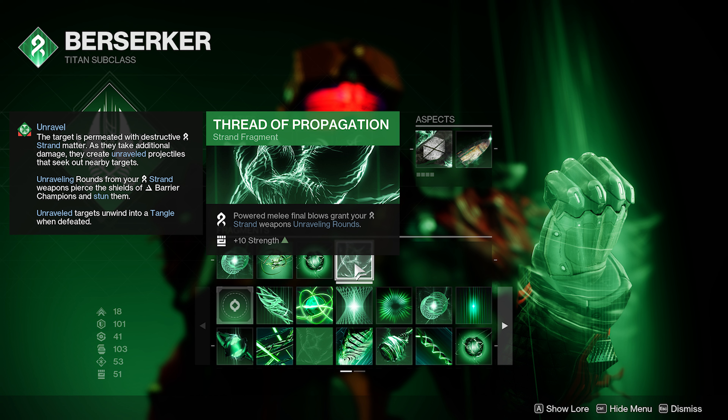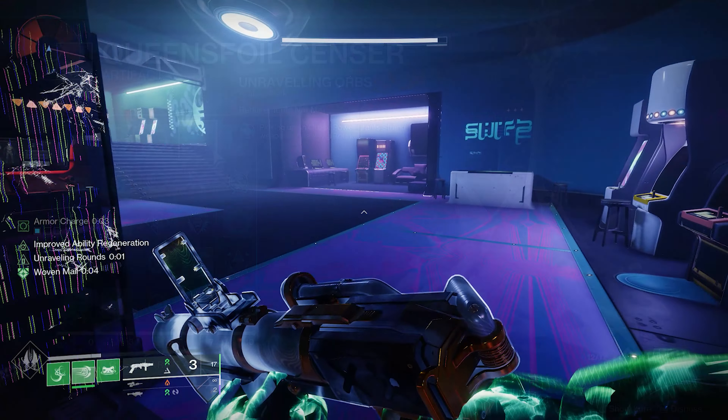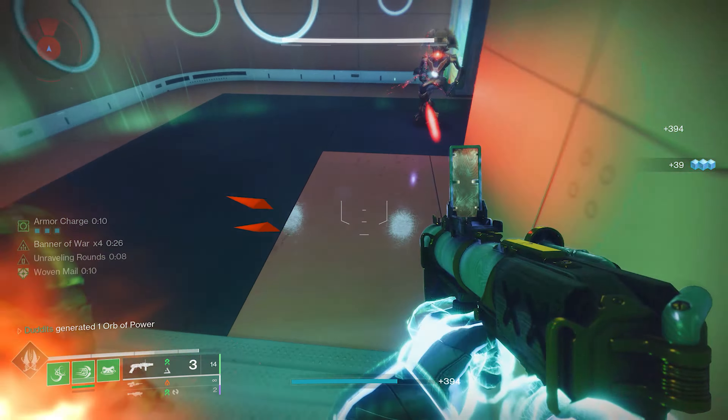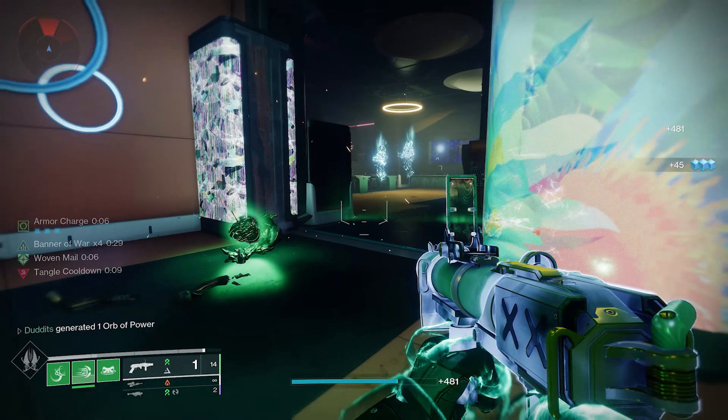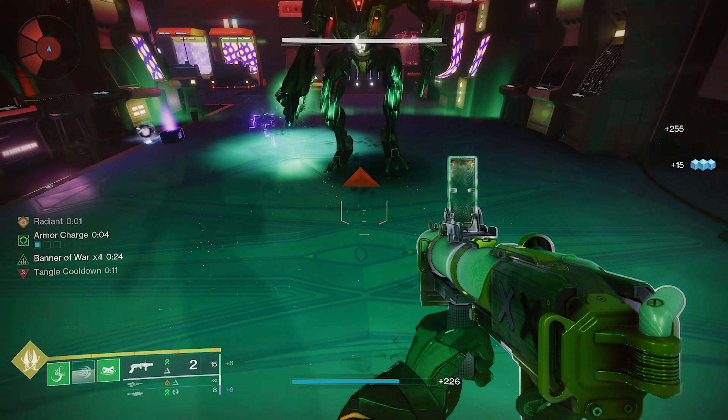We're going to concentrate on Swashbuckler first. This weapon gains increased weapon damage from melee kills - 33%, pretty simple. Get a melee kill, and on a strand titan that is absolutely cakewalk to do even in end game content. So you're walking around with a 33% damage increase on this wave frame. With the strand subclass, Thread of Propagation - powered melee final blows grant your strand weapons unraveling rounds. Also, picking up unraveling orbs gives you unraveling rounds. So we can add unraveling rounds to this infinitely, very easily, and because we've got Swashbuckler going it's a perfect combo.